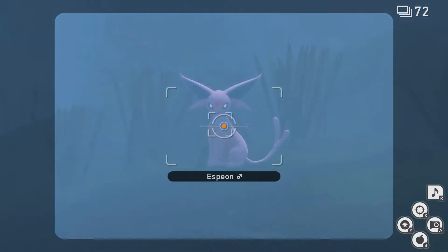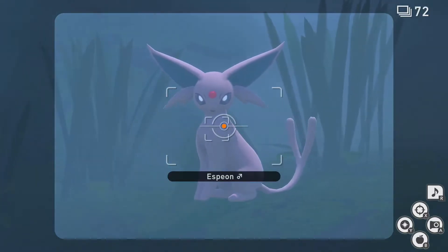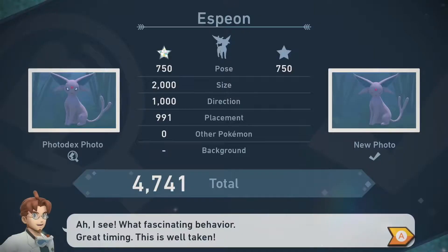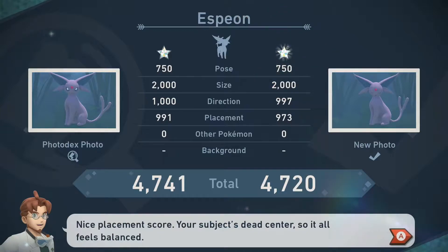For 1 star, go to the forest on level 3 and cruise through until you see an Espeon sitting up ahead halfway through the first area on the right. Simply get close and time your pictures while zooming in and centering it in frame for an easy diamond rating. It's important to mention that you don't want to hit the Espeon with an Illumina Orb as it will prompt a different star rating.